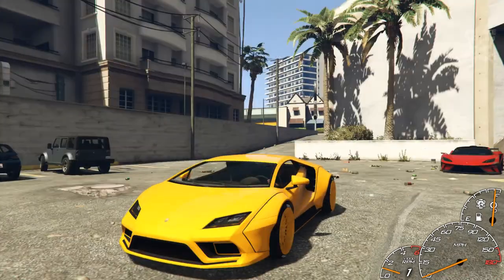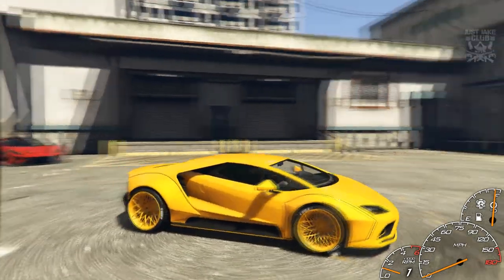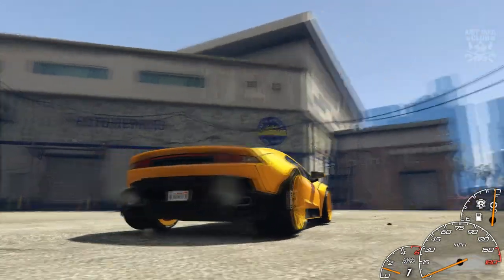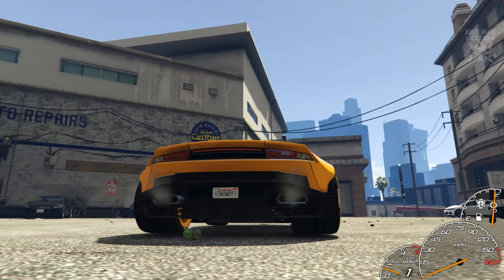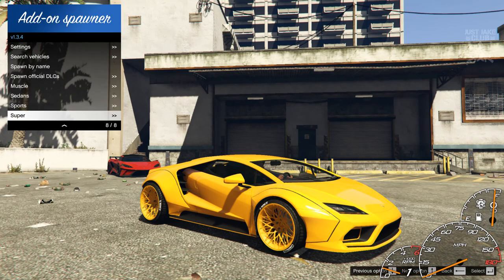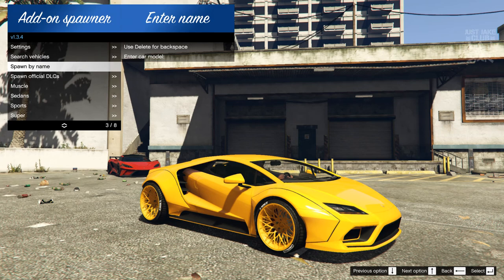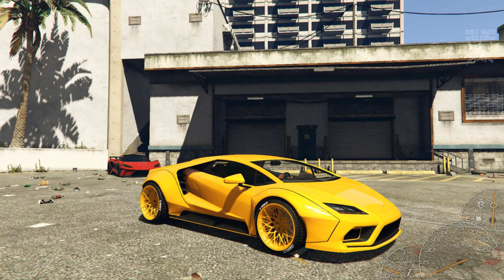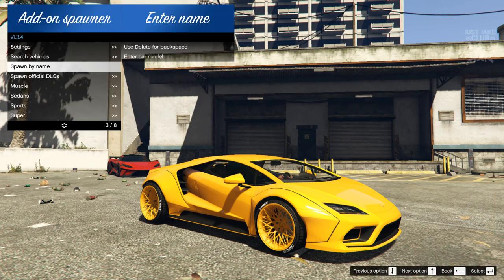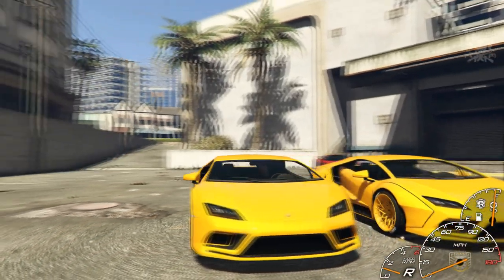Obviously it is the original Tempesta, but he has made slight modifications — quite obviously the wide body kit, some new rims, and some crazy wide wheels. Look at that, that is nuts. So what we're going to do now is go into my spawner and try to spawn another Tempesta for a side-by-side comparison of the original Tempesta and GTA Wise Guy's wide body Tempesta.